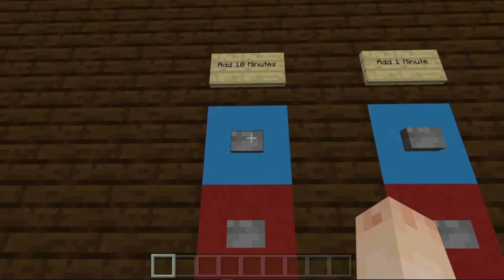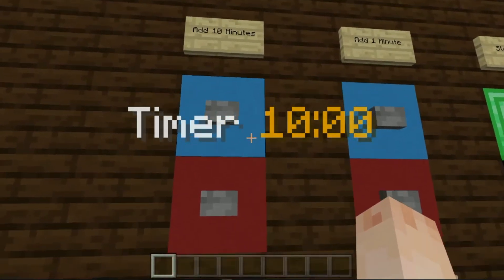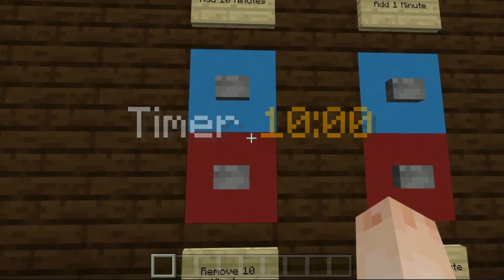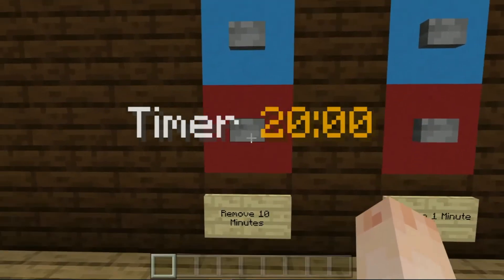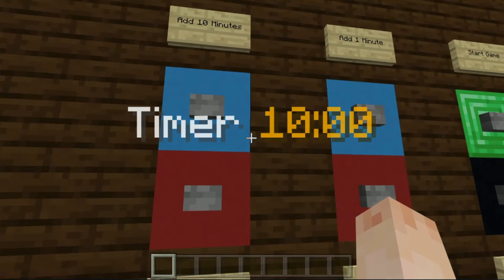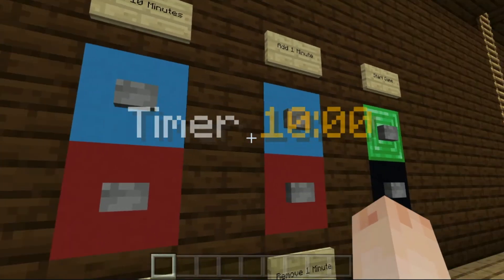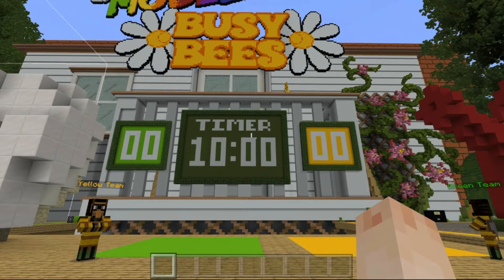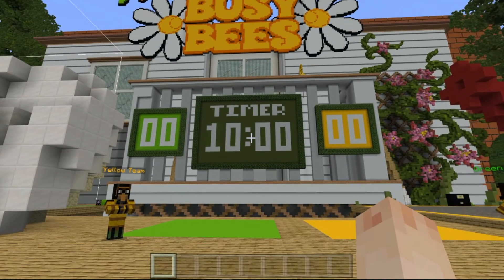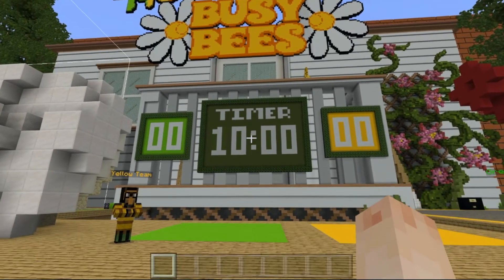Let's have a go. As you can see, when I press the add 10 minutes button, I get a visual notification in-game of 10 minutes. I can press it again and it updates. If I press to take away, as you would expect, the timer updates. It also updates on the timer board next to the house, so when the teams are building, they can quickly see how much time they have left. This is a great feature, allowing you to create long or short sessions depending on your schedule.